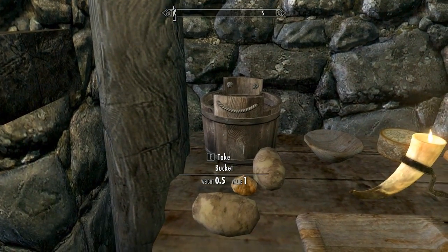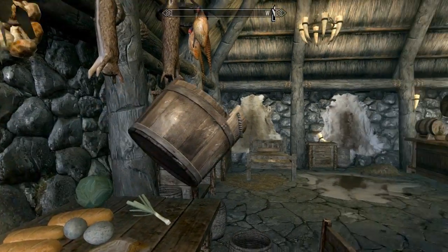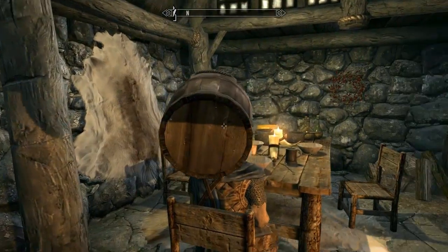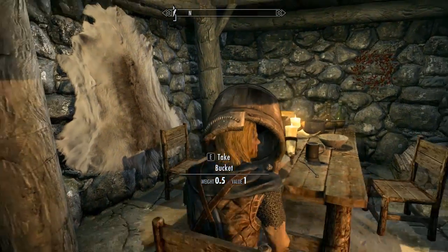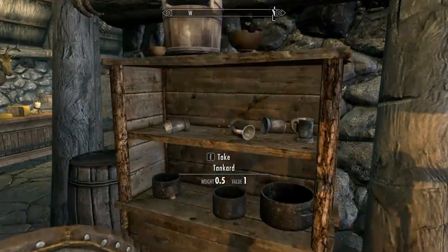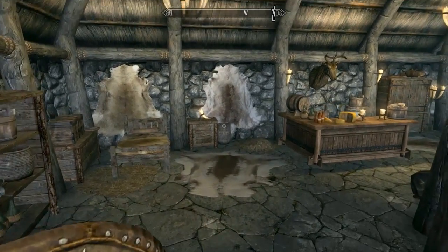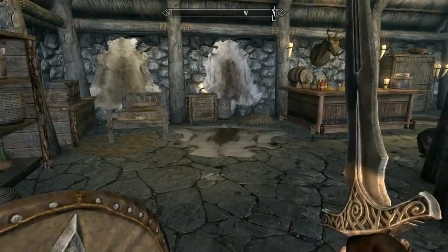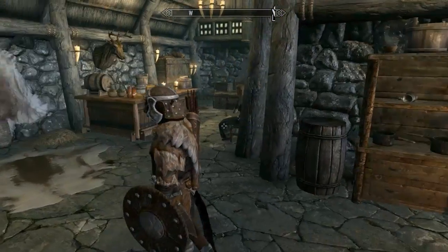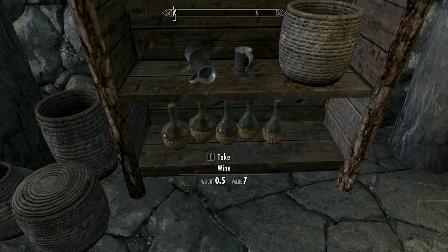In Oblivion and Morrowind you can pick things up. Instead of clicking E to pick something up, you hold it down. We're going to have some fun with that later. Is my shield out? Put that shield on your back, buddy. Do you know how to carry a shield properly? Just wine, not skooma. I can just sell this stuff at the local shop.